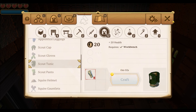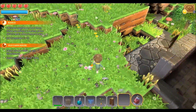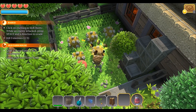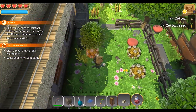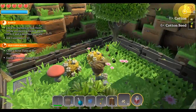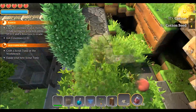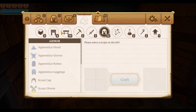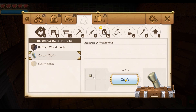Scout tunic — I need cotton cloth. I guess that would require me to get some cotton. This is a cotton farm, is it not? Aha! Cotton. I'm assuming you can turn this cotton into cotton cloth. I hope I don't need like a loom or something for that. Let's go in here — portal stones, crafting stations and furniture. Ingredients — there we go. I'll just go ahead and craft up as much as I can.